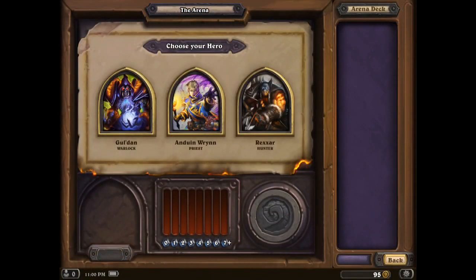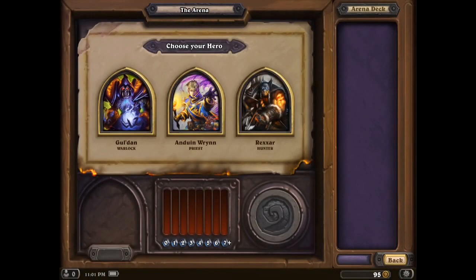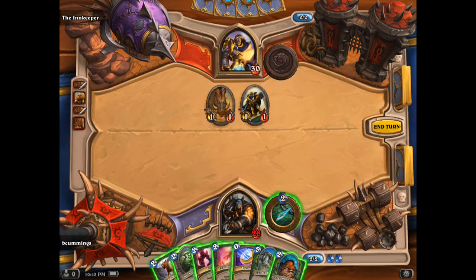Besides the basic play mode, there's the arena mode which a lot of people enjoy. In this mode, you select a hero and you draft a deck. This drafting process shows you three cards at a time and you pick one. Once you've drafted your deck, you then play against other arena players and earn prizes based on how long you last in the arena and how many wins you achieve. It really is an interesting play mode and one I definitely recommend checking out. You get one free arena entry upon entering the game, so you can definitely see if this is something for you.